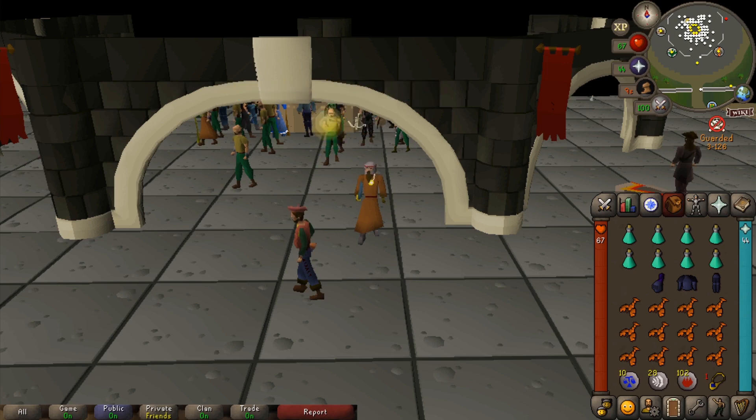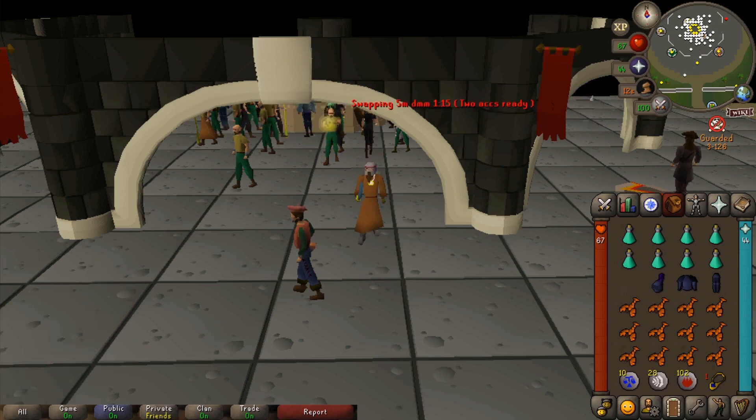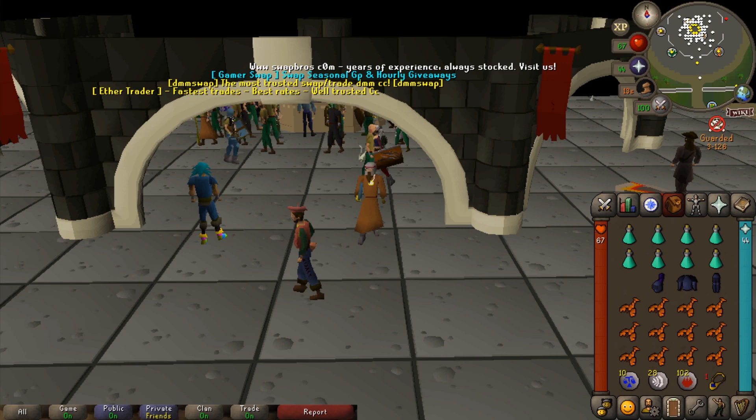Hello everyone, my name is Smithy and welcome to Dead Man Mode day five. Today we're going to be doing the defender grind. I've opted for using monk robes so I'm not risking any of my dragonhide while I'm in an unsafe area. I'm going to use prayer pots — they're going for just under a thousand coins so I stocked up on them.